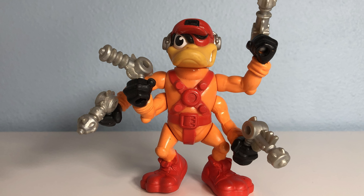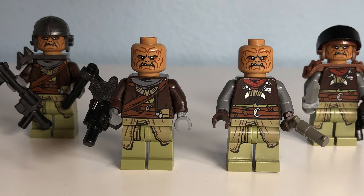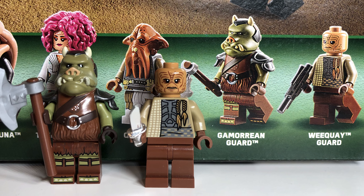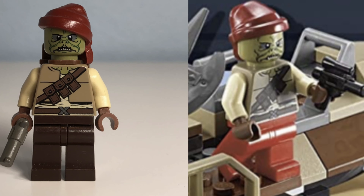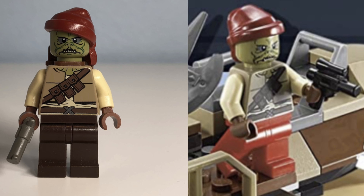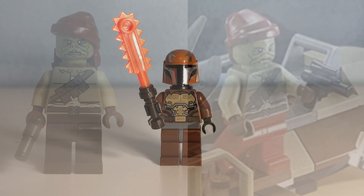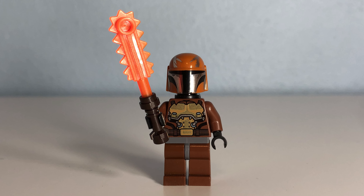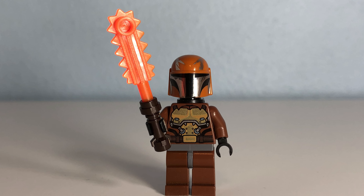They have some Klatoonian raiders from my AT-ST set, a Weequay guard and Gamorrean from Boba Fett's Palace, and Kithaba from the previously mentioned Desert Skiff set. The striker is a random figure I bought at Bricks and Minifigures with a helmet from the Mandalorian battle pack and a chainsaw lightsaber weapon.